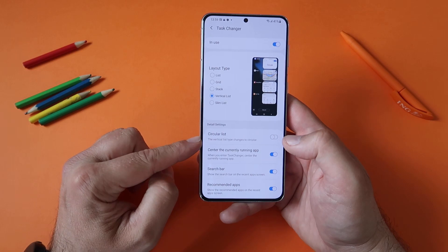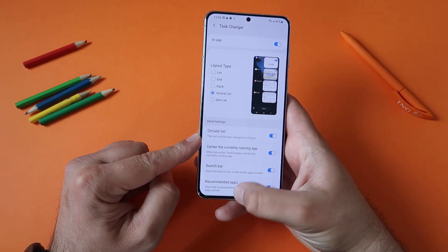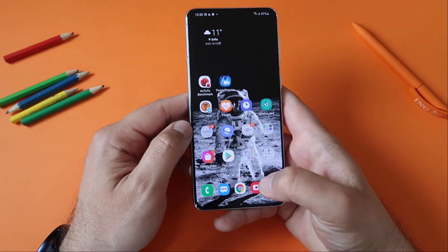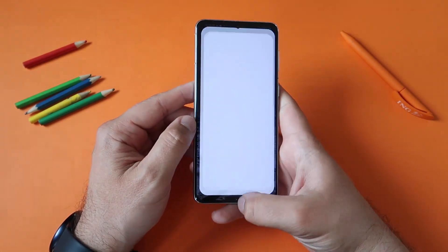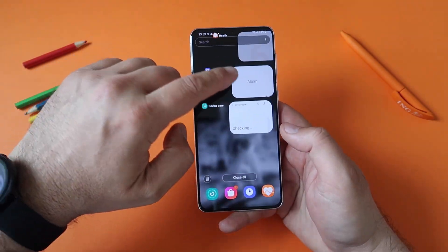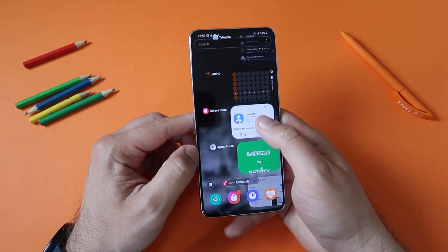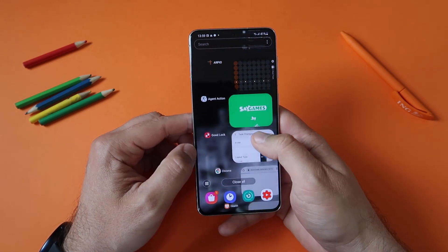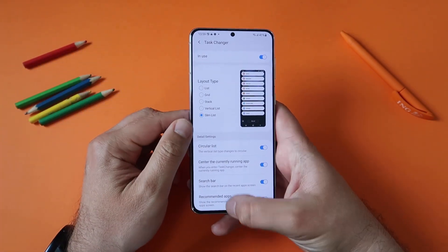Going back, let's undo full screen. Next we have the circular list - the vertical list type changes to circular. I need to open more apps to properly test this. This is definitely a fun update. Oh my god, circular list! Yeah, that's weird, I have to admit - but it's also interesting. The amount of customization Samsung is providing is amazing.